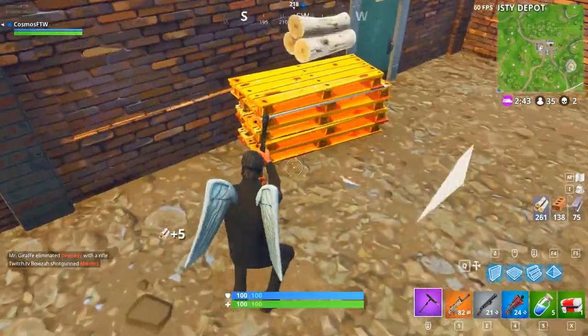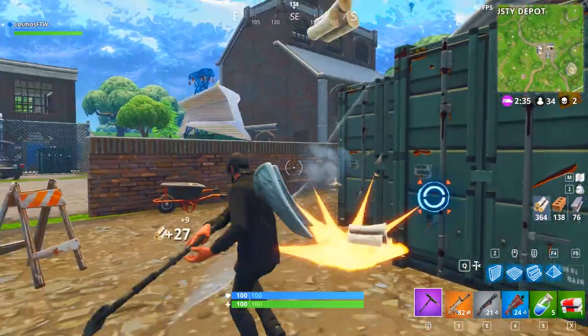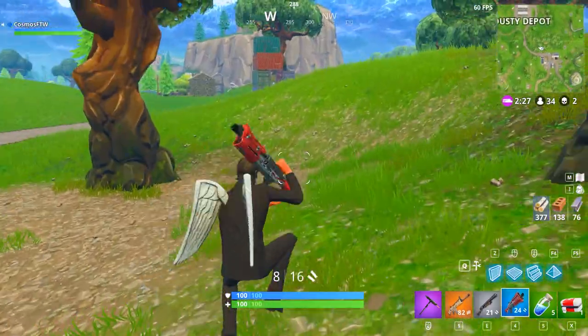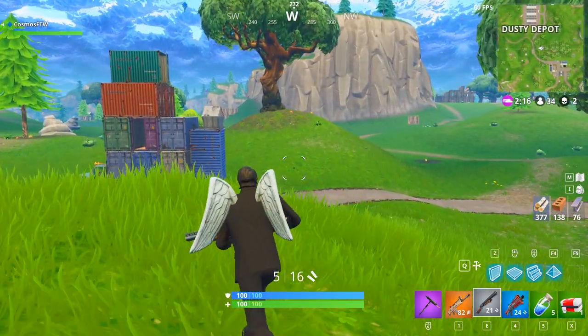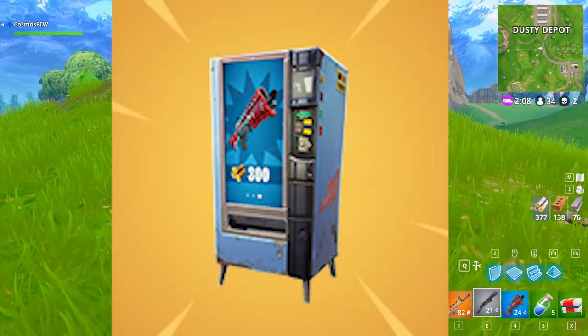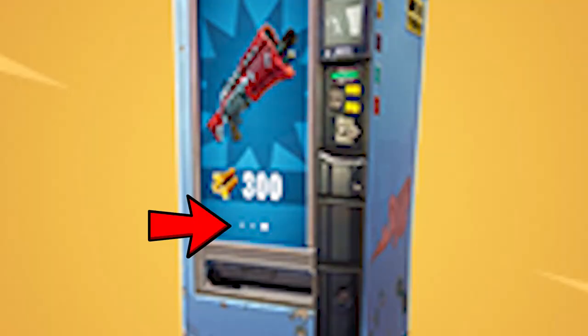That's how I think it's going to work, much like the supply llama. Do you think it'll be in specific spots or move around the map? In all the pictures I've seen it's been wood you trade for items, but I think metal and brick will also be options — with metal being rarer, you'd expect to get better items from it. In the new update section of Fortnite the picture shows a shotgun costing 300 wood, and just below that there appear to be three sections, so it looks like it'll shuffle through three different weapons.